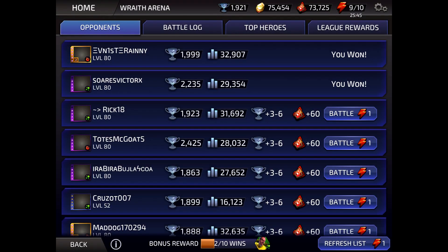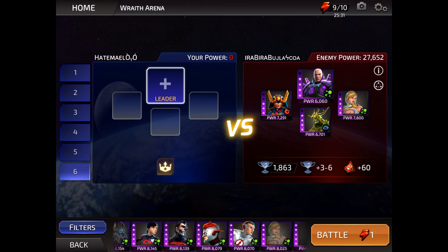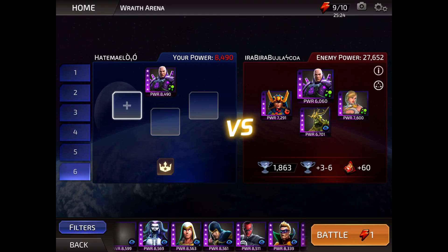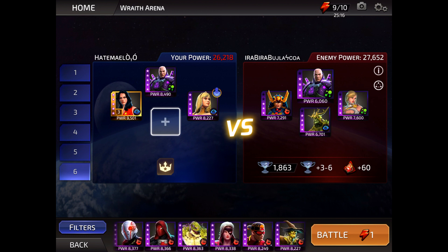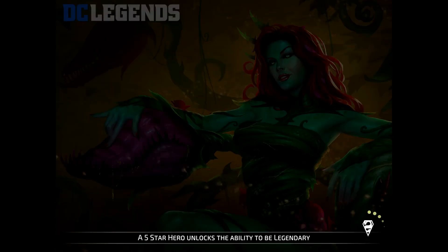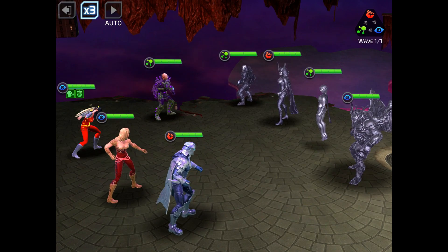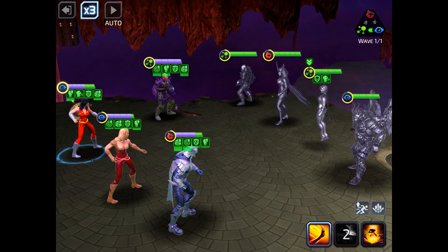Let's take him into battle in Wraith Arena. There's a good Hal Jordan team - actually a terrible team for him. Let's go to a more balanced team. Let's do a regular Lex team since that's what's popular right now, get our usual mystics. I'll take Wonder Girl on that - she might just obliterate everything and make it kind of worthless, but let's see how he does.